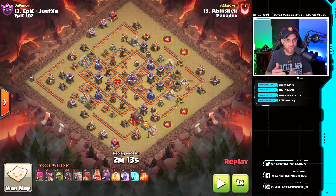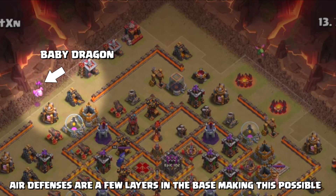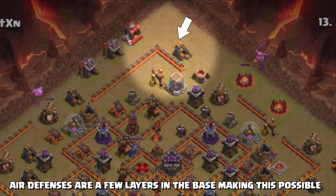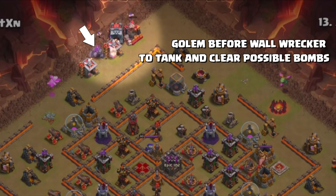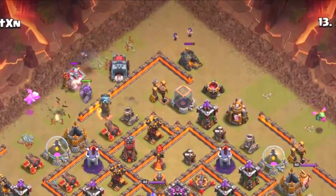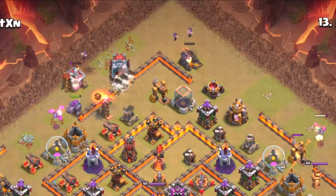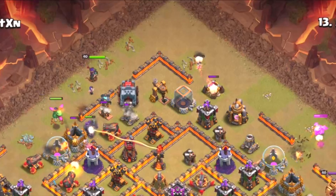We're going to start out with a little bit of funneling with the baby dragons, planning to get our heroes into the core of this base and not wandering around the outside. You'll see the baby dragons drop to clear out buildings, and then the golem tanking for the wall wrecker — we want to protect that wall wrecker.